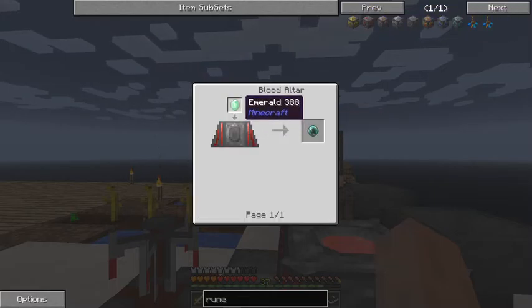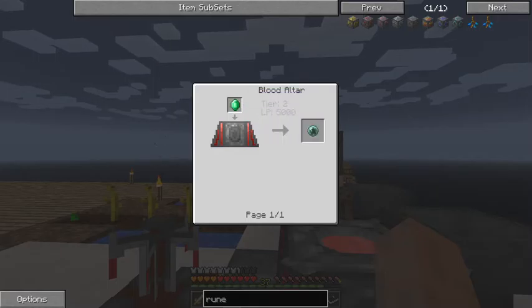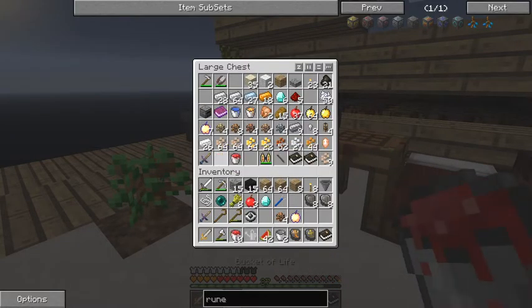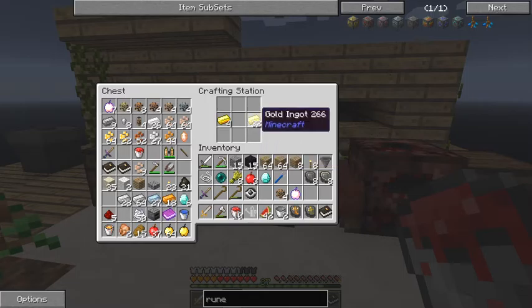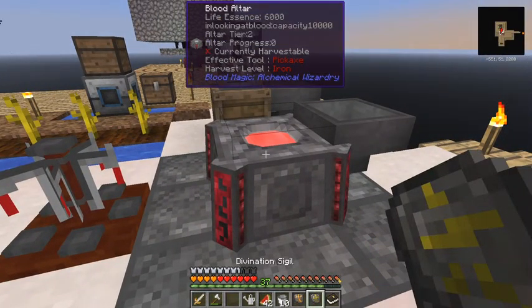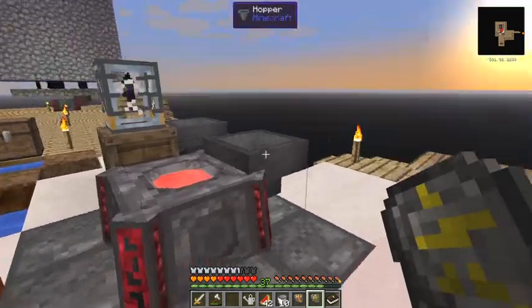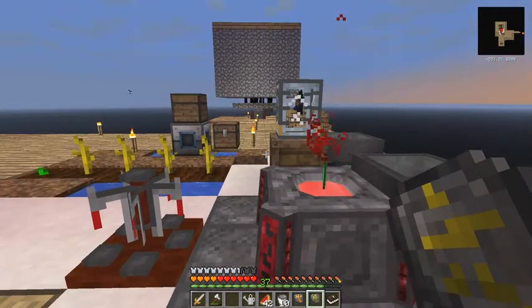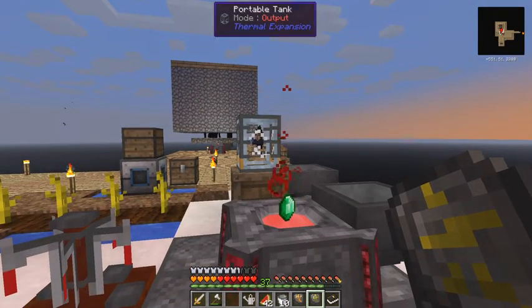An apprentice blood orb is one emerald in a tier 2 altar with 5000 LP. That's not such a problem. First we have to make the emerald - I've got ten buckets of blood prepared. An emerald is one diamond surrounded by eight buckets of blood. I need a tier 2 altar with 5000 LP - I've got 6000. So let's put the emerald in and let it work. Out of that we should get an apprentice blood orb.